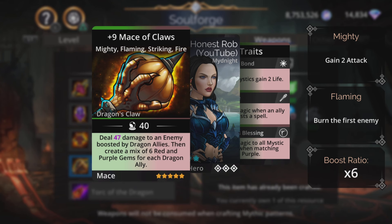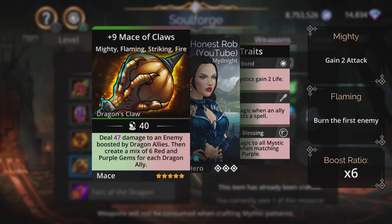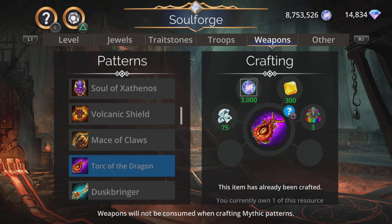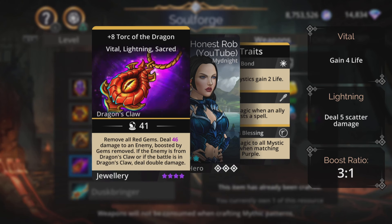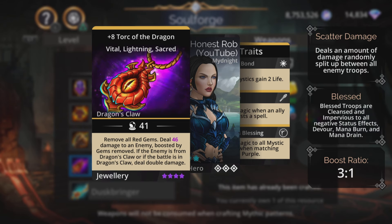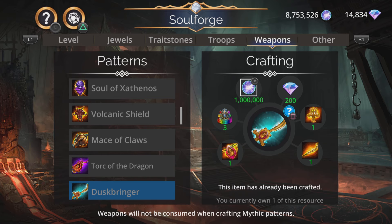Mace of Claws does magic-based damage to an enemy boosted by dragon allies, then creates a mix of six red and purple gems for each dragon ally. This uses green and brown, generates red and purple, so make sure you've got those dragon allies using red or purple to benefit from all that mana. Talk of the Dragon - remove all red gems with no effect, deal magic-based damage to an enemy boosted by the gems removed. If the enemy is from Dragon's Claw or the battle is in Dragon's Claw, deal double damage. So kind of the anti-Dragon's Claw weapon - you can remove all those red gems, which is the color dragons generally like most, making it more tricky for them to get their mana.